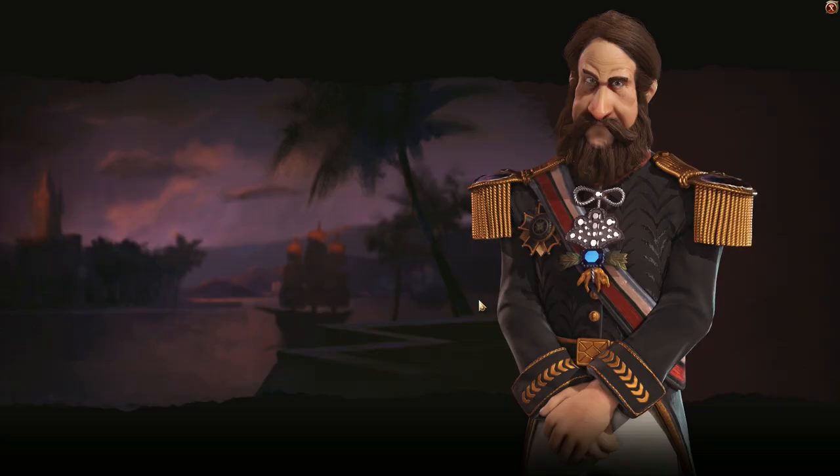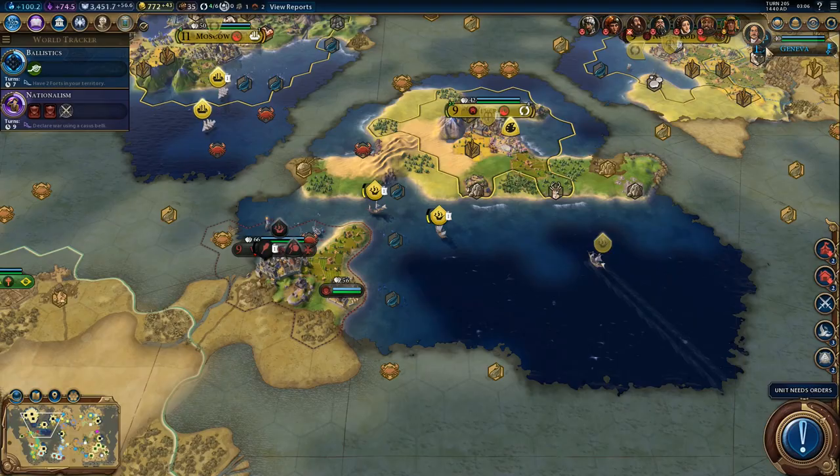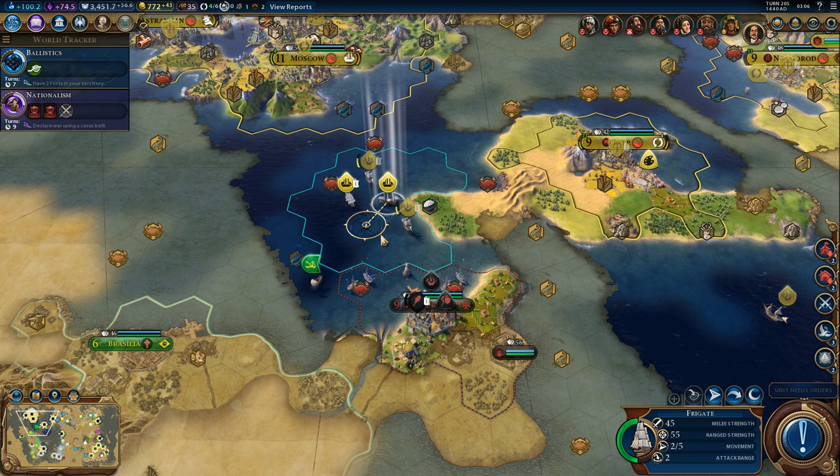I really don't want to stay at war with Brazil for too long. He will not accept peace. We'll just have to kill some units. Another caravel - let's block the way for that caravel. I don't want to move too close, but we can attack the catapult for experience - plus 4 experience.